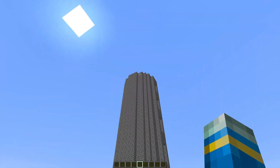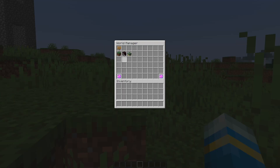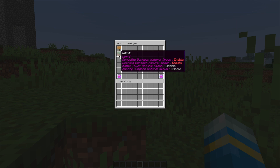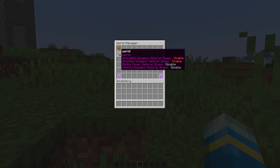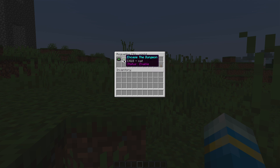Next we're going to look at the GUI — this is a really cool and easy method to edit things. If we do slash otd that's going to open up the GUI, and we can see our different worlds and different dungeons and whether they're enabled or disabled, so you can just go ahead and look at each one and customize it. Let's look at the first one — the roguelike dungeon. It is currently enabled, so we've got the natural spawn setting, do we want to encase it in a dungeon, do we want a random theme or do we want it to fit in with the biome it's in?